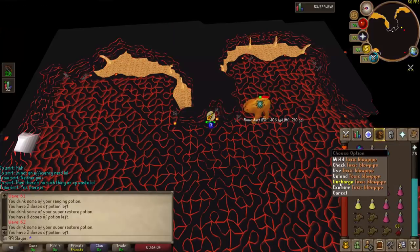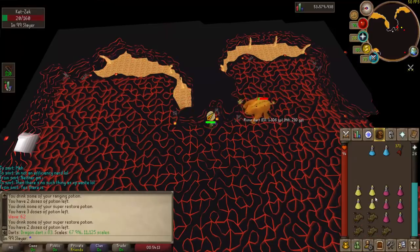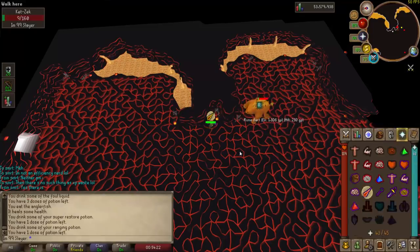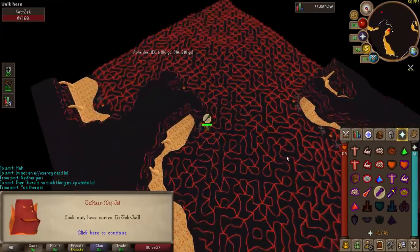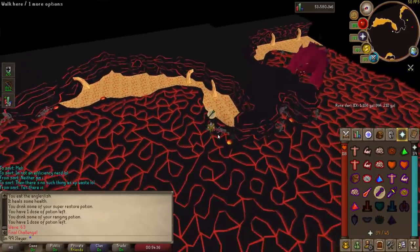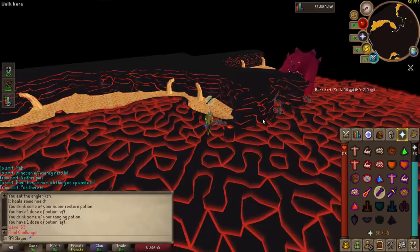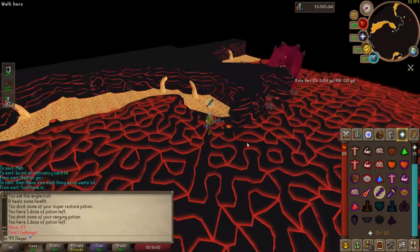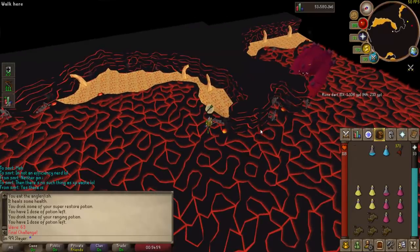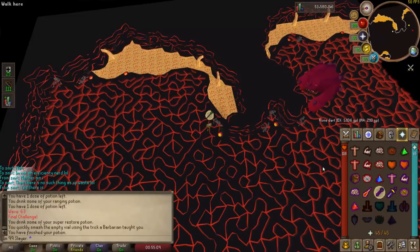Coming up on some Jad - unload the dragon darts, make sure I am ready, brewed up anglerfish, some pots. All right, here we go. So let me tell you guys a little story. This is my third attempt at the Fire Cape on this account. Attempt one, the girlfriend showed up and wouldn't stop talking to me, so I screwed up on Jad and died. Attempt two, I'm at work on a crappy laptop, dropped some frames and Jad switched attacks. So third time is hopefully a charm.